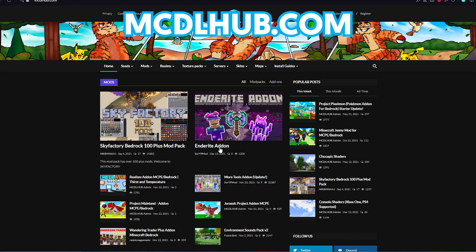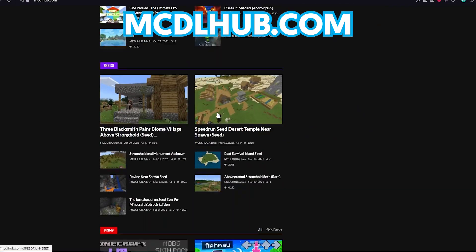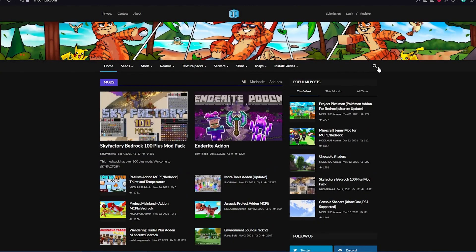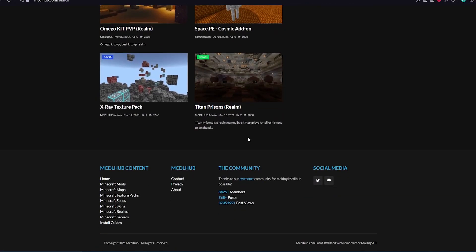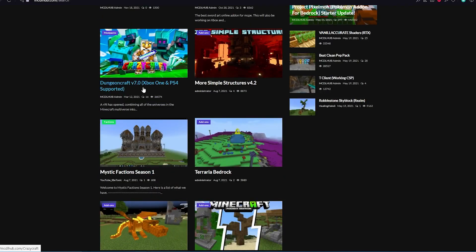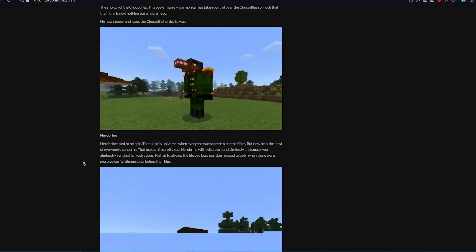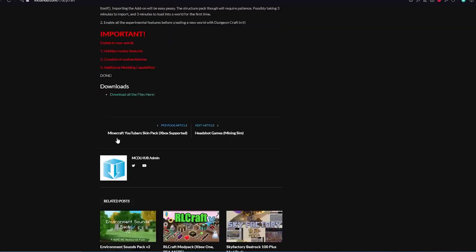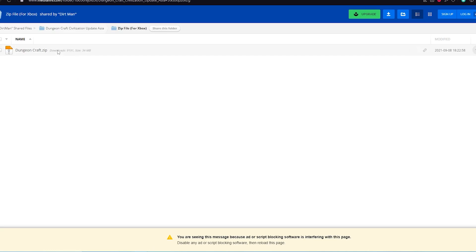Next, you need a reliable place to get mods. Go to mcdlhub.com — it's your number one place where you can simply get all the mods, texture packs, and maps you're looking for. I typed in the word dungeon and there's a ton of things that pop up. I'm going to scroll all the way down to where it says Dungeon Craft 7.0 and scroll down to the bottom. Right here it says Download, so click on it. There's a Lite Edition, a Normal Edition, and also a zip file for Xbox. I'm going to go ahead and download the zip file.